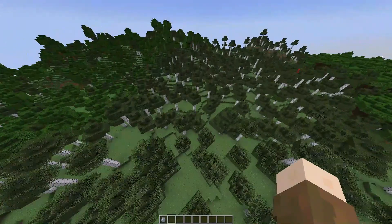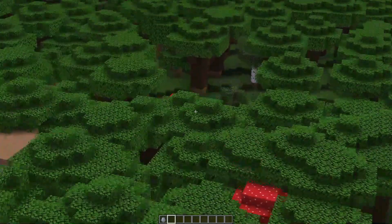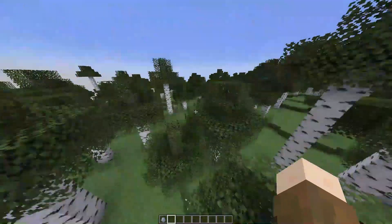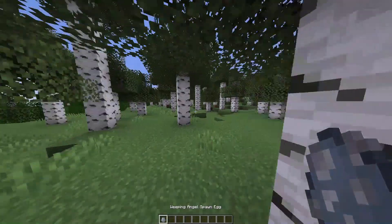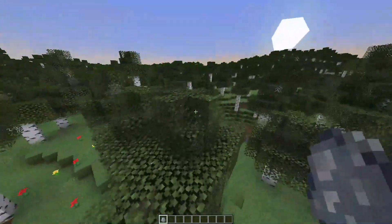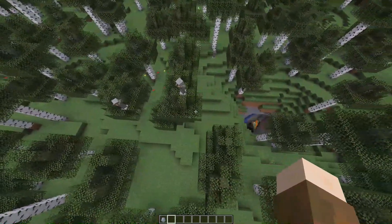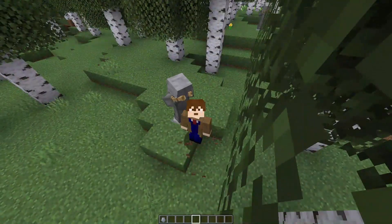The only thing that this data pack doesn't do so far is spawn them in naturally. That honestly sounds horrible — I'm not going to do that. I feel like that's not a good idea. I think this is something you would do if you wanted to add this to a creative world or if you wanted to mess with your friends or something. I don't think it would go too well in a survival world where these things naturally spawn and get you 40,000 blocks away if you get touched.